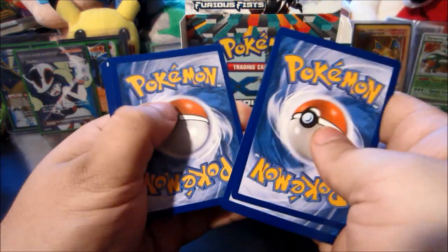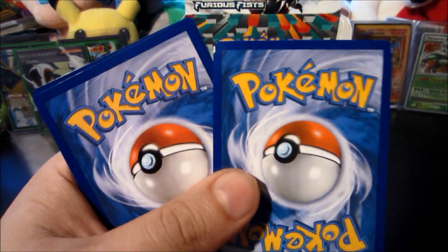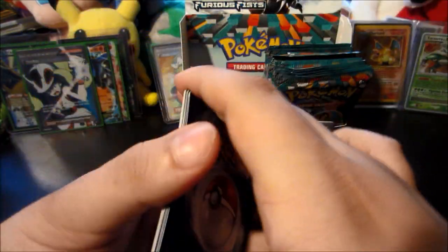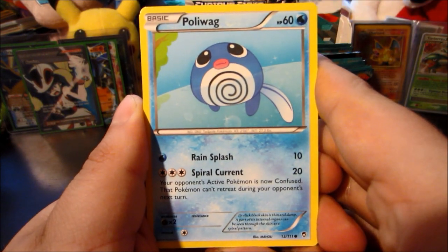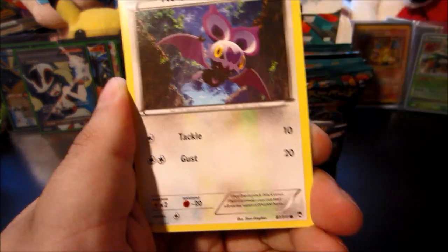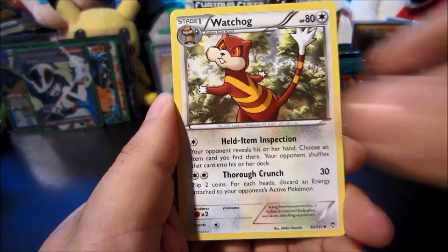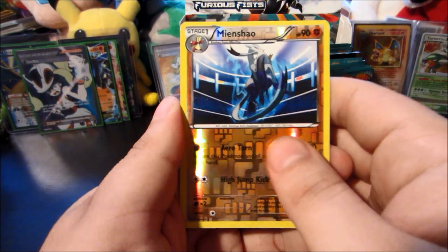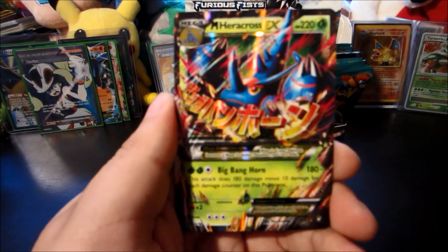One two three, one — look at that damage on this reverse card right here. But that doesn't matter because from another Mega Heracross pack I have felt some more glossy gloss. Poliwag, Slack Off, Noibat, Drowzee, Patrat, Super Scoop Up, Watchog, Strong Energy — the screwed-up reverse is the Mienshao — and the fourth ultra rare from this box is Mega Heracross EX!